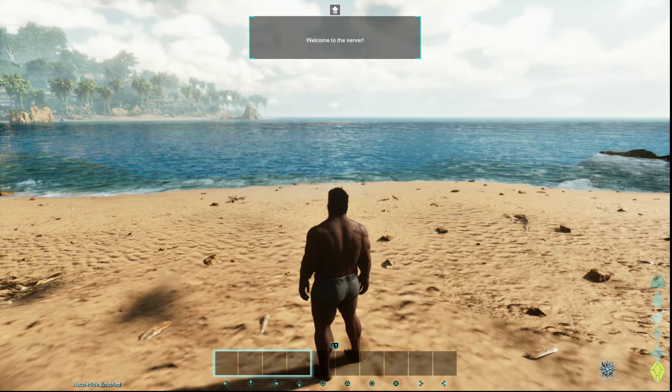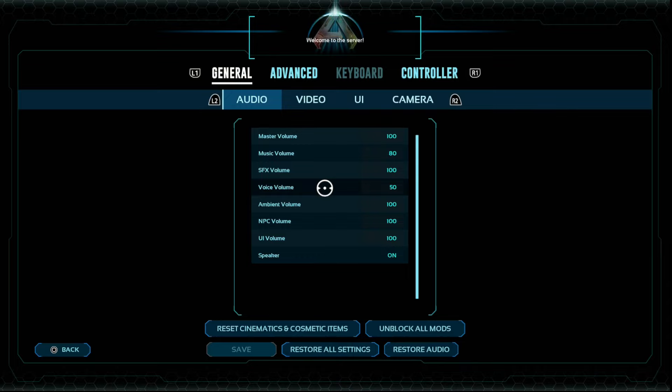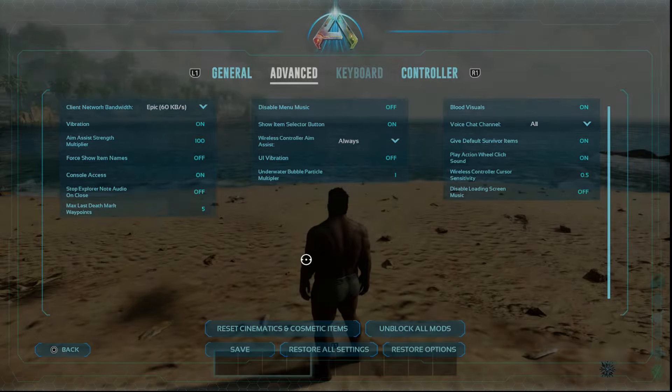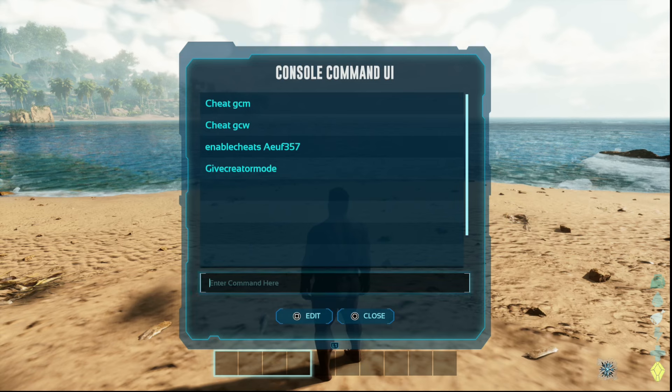First things we need to do: hit Start, go down to Settings, then over to Advance using R1. Make sure right here that Console Access is turned on. Then hit back and at the bottom left we'll see Console Command — hit the center button on that.